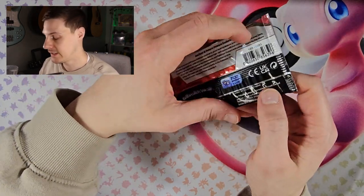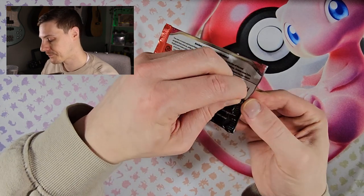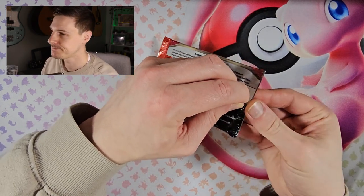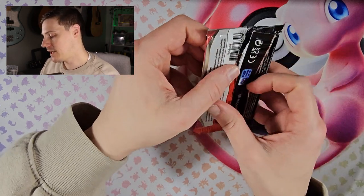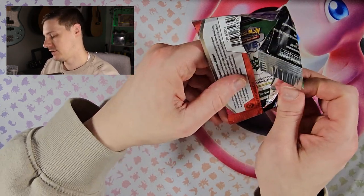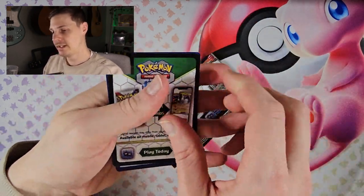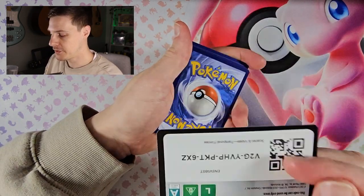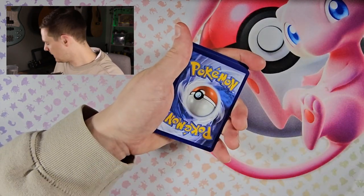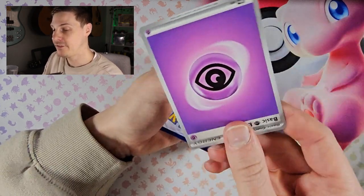Let me know what your chase cards are in the comments. I'm chasing — I still want that Master Ball Ace Spec card, obviously Iron Crown, and Bianca's Devotion Secret Illustration Rare. Those are the three main cards I'm after, so it'd be awesome if I could pull one of those today. Let me know what your chase cards are if you've got them.